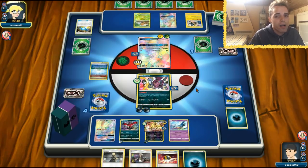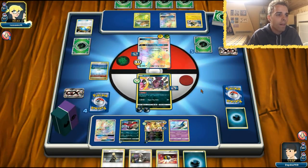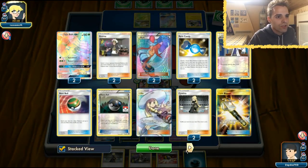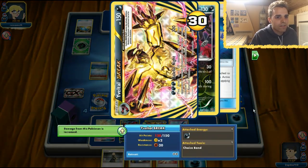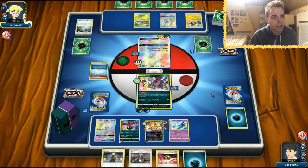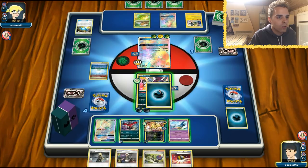Hoopa has been set up. She is under Parallel City — she can no longer rely on Tapu Lele, and Hoopa is in the active position. So she needs to rely on Vikavolt in order to get things off. Two Guzmas in the discard — that is awesome. Hoopa is in the active. We have our Strafe and can also deal 190 damage here. We can definitely set up our E-Valto once again. We have two Max Elixirs already in the discard. Energy coming to Hoopa — she's gonna pass the turn, and we are gonna smack our Pokémon with Hoopa.